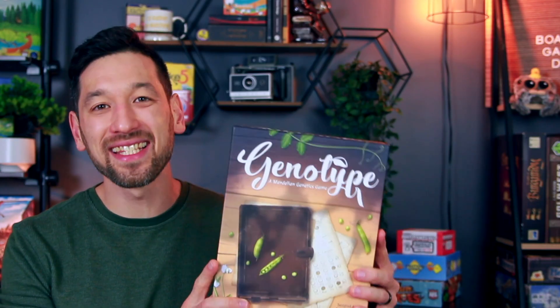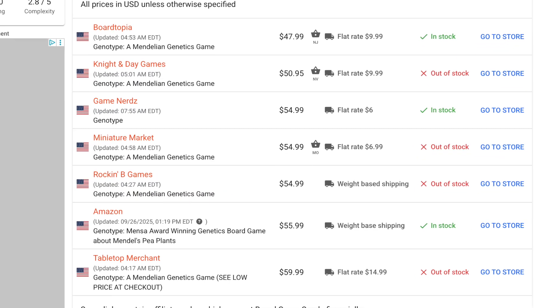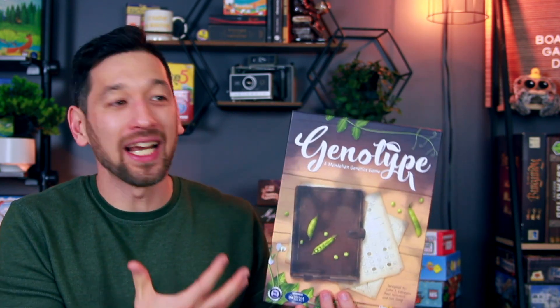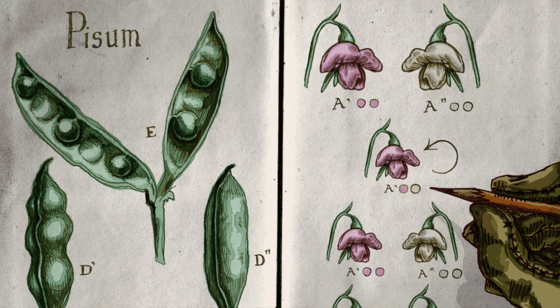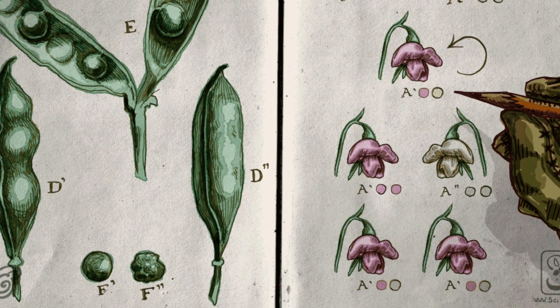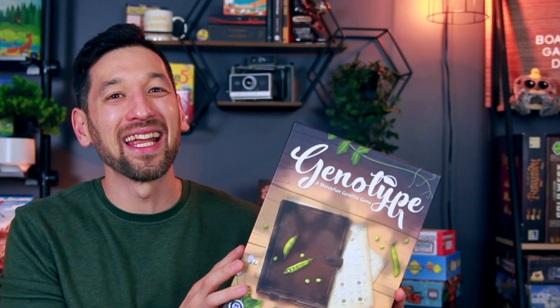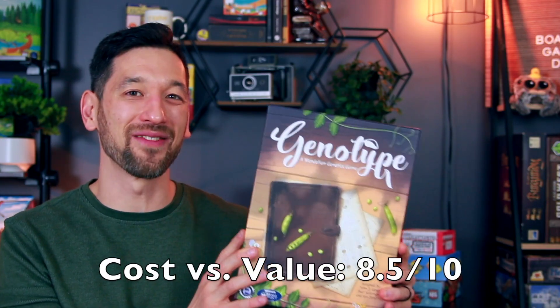And finally, cost versus value. I'm seeing this game online for about $48 to $55, which is a little pricey. That said, you're getting phenomenal art and components, a game that teaches you about genetic inheritance, a baked-in solo mode with strong replayability — all for around fifty dollars. It's a very high value game. I give it an eight and a half out of ten for cost versus value.